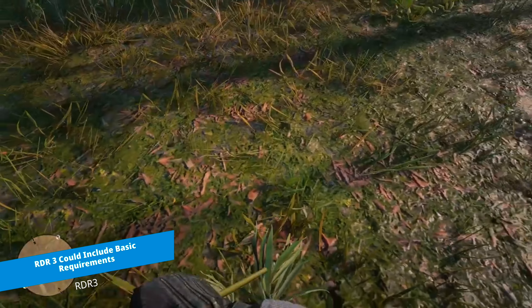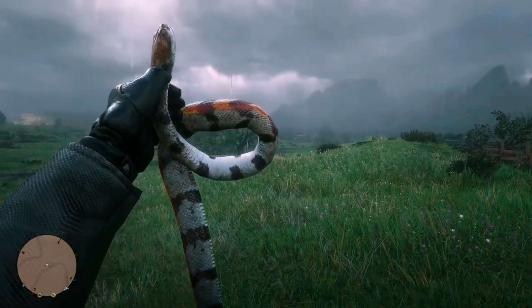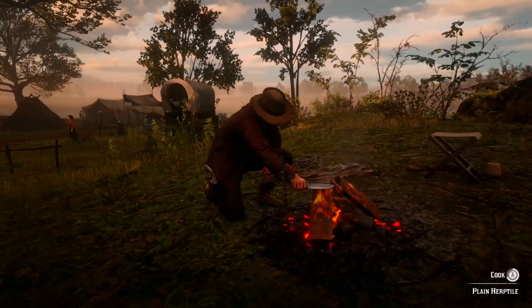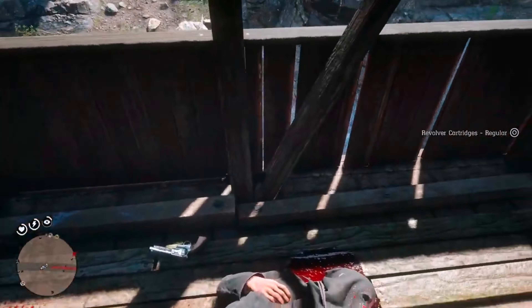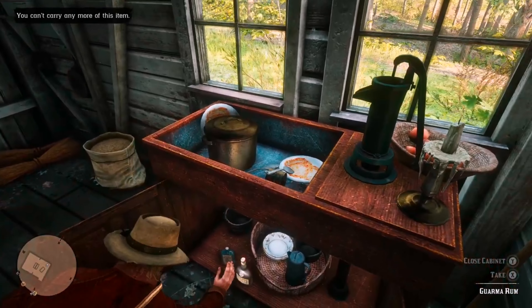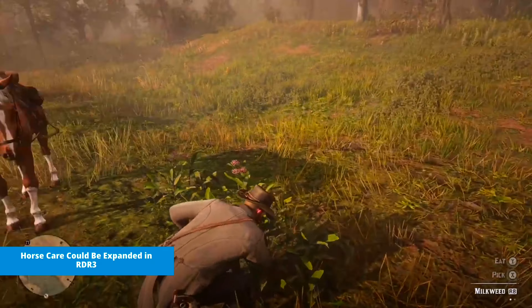Health, stamina, and deadeye are the three bars that players must monitor in RDR2. While this system is the main way to track Arthur's condition, players' attention to these bars is most often drawn during combat — otherwise, you don't have to pay too much attention to them and only need to feed Arthur every once in a while. Red Dead Redemption 3 can expand the system by adding basic needs such as hunger, energy, and thirst. These basic needs can also affect other bars so that players pay more attention to the protagonist's health. For example, if you stay awake for a long time the energy bar decreases, and fatigue causes the rate of other bars to decrease over the course of a few days.